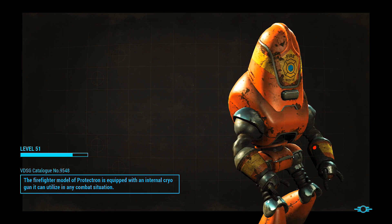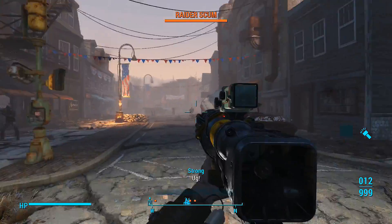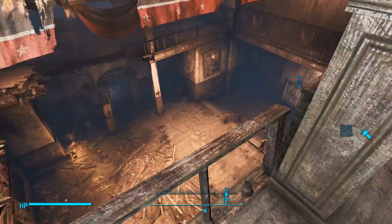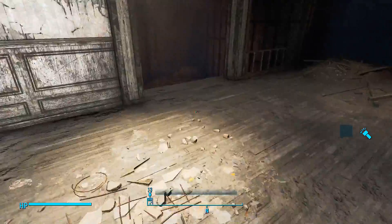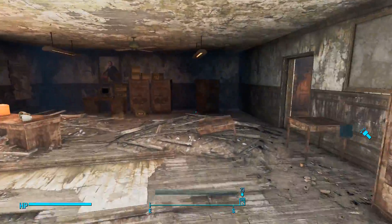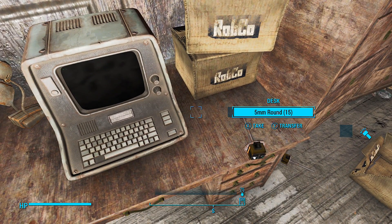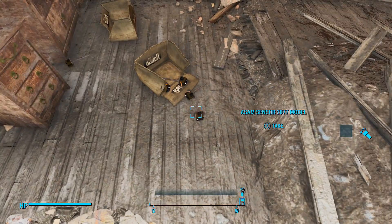You learn to hate most of them, especially Marcy, but let's skip that. At least you get Glenn. So first let me take care of them. You go to the front door, fight a bunch of guys, run up the stairs, and here's the room — right by the Nuka-Cola machine. It's quite easy to see right by this terminal. You want to get this holotape, and you take this ASAM Sensor 2077 model.